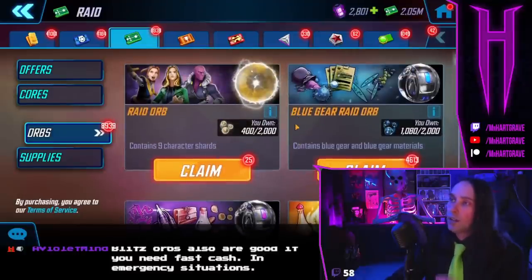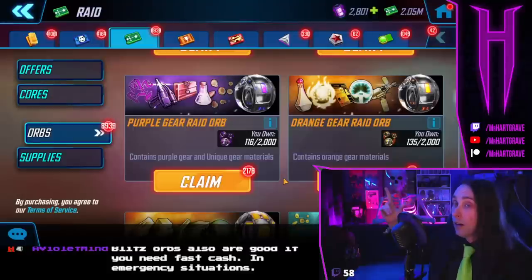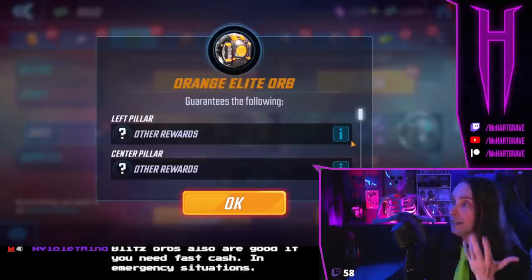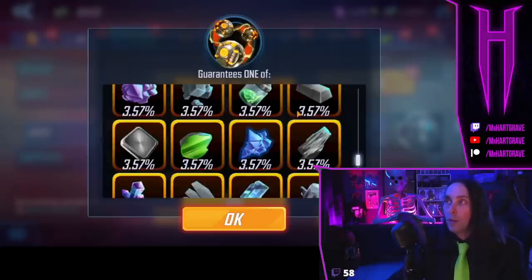As for the orbs — the raid orb: I tend to wait until there's a new character in there. They're extremely useless orbs otherwise. You can open them if you want; they rarely run events where they pay off. Open your raid orbs for blue gear, purple gear — if you don't need them you can hoard them. The only reason to hoard them is in case they run an event, or if they give you a new unique like they did with Chromium. If you have these hoarded up it can really help you get that unique piece.